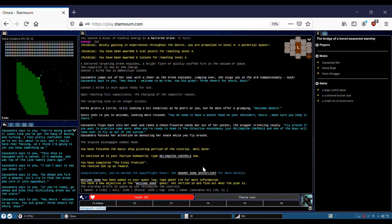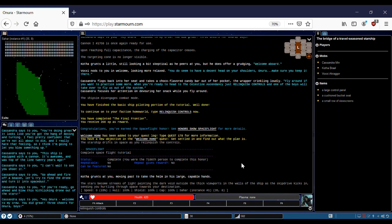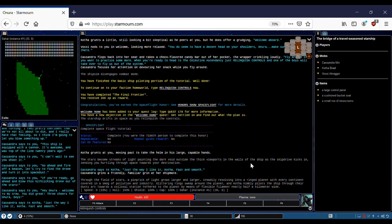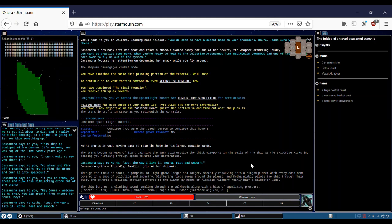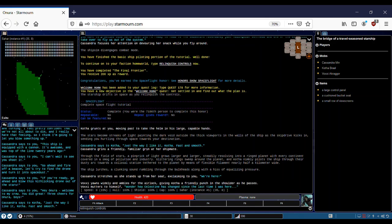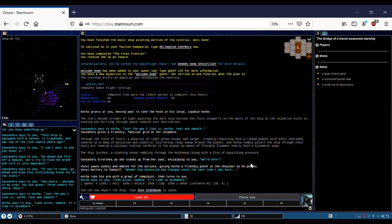We've got an honors notification. Honors are basically different achievements in the game. We're the 7,186th person to complete this honor. Now we are zipping over to the Celestine Crossings, which is the main station of the Celestine Ascendancy. We shall arrive shortly. Cassandra says we're here. We'll cover the Celestine Ascendancy a lot in the faction video — we'll talk about the lore for each of the factions. Of course we would be remiss if we did not include the best faction, which is the Celestine Ascendancy.